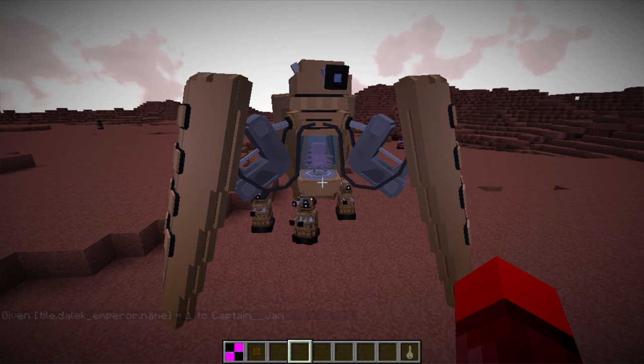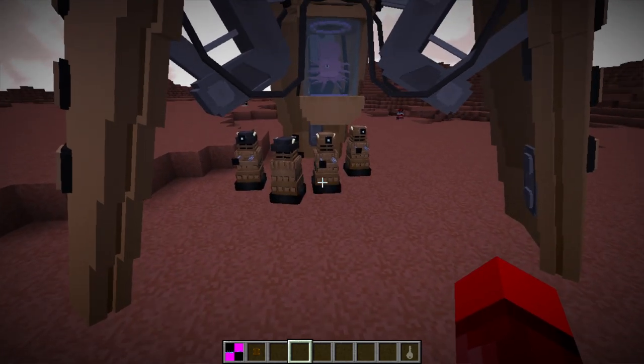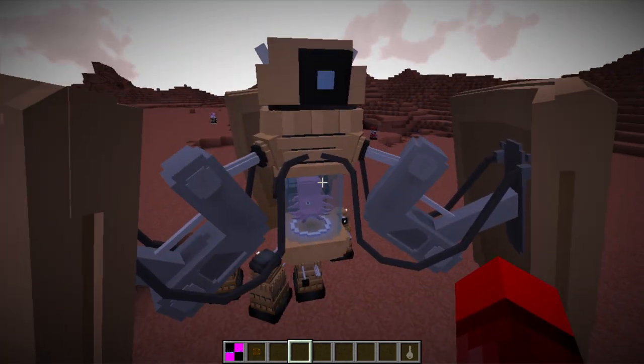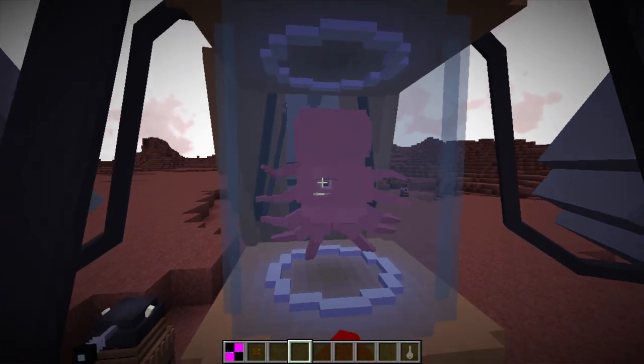This is what the Dalek Emperor is meant to look like if you ever manage to find him on a ship. He starts spawning little Daleks to protect him, and the only way you can really kill him is by killing the mutant in the middle.